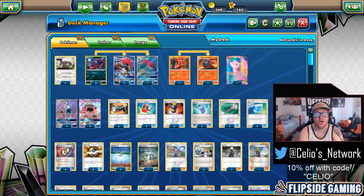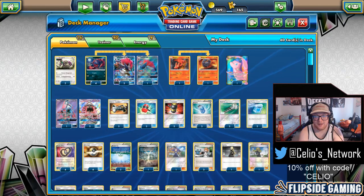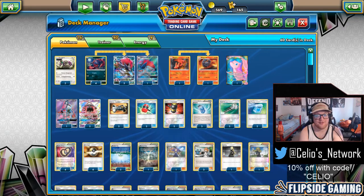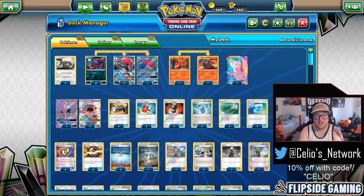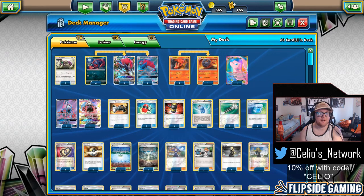I've been testing a lot with this deck — dedicating at least three hours a day to it, either playing with it or playing against it. Now that we have the cards from Celestial Storm on PTCGO, I can test with the 1-1 line of Magcargo on here, in addition to the in-real-life testing that I've been doing.